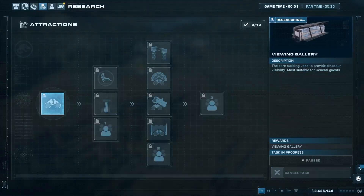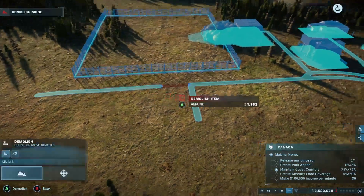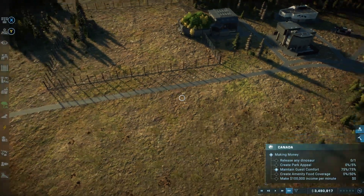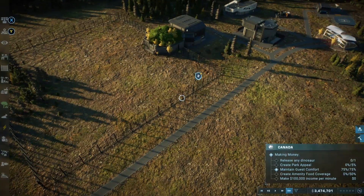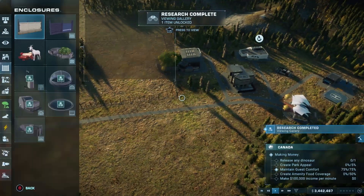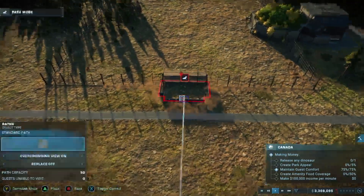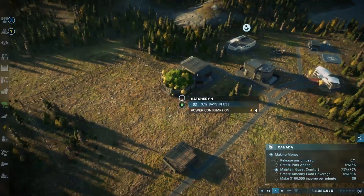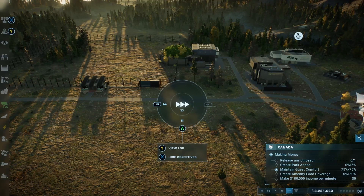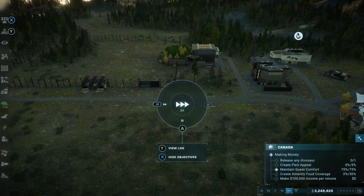Oh, we have to research the viewing gallery first — let's do that. We'll keep the path going down here because I need to put amenities here: drinks, food, dinosaur toys. We don't have guests yet, we're not quite rated. We got a viewing gallery — let's make sure it's in range of the power generator and has a view of the dinosaurs. Right now we're at three million dollars, losing a lot because facilities are running and we're paying for everything.